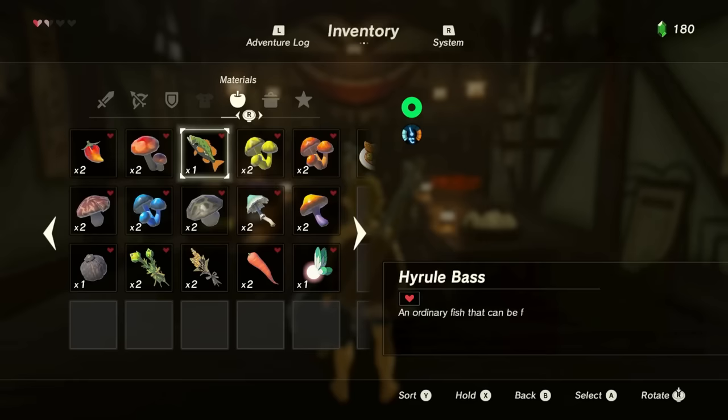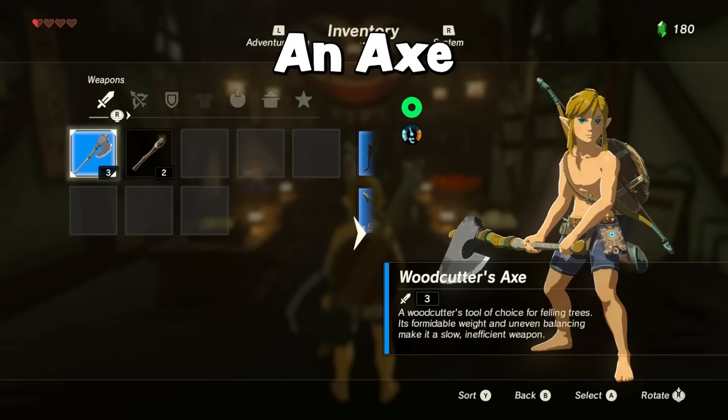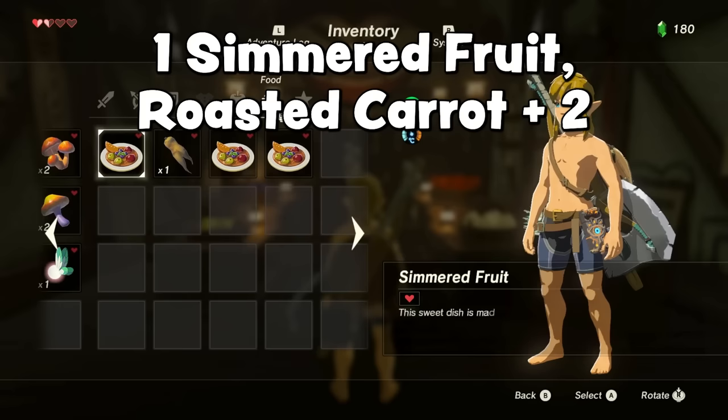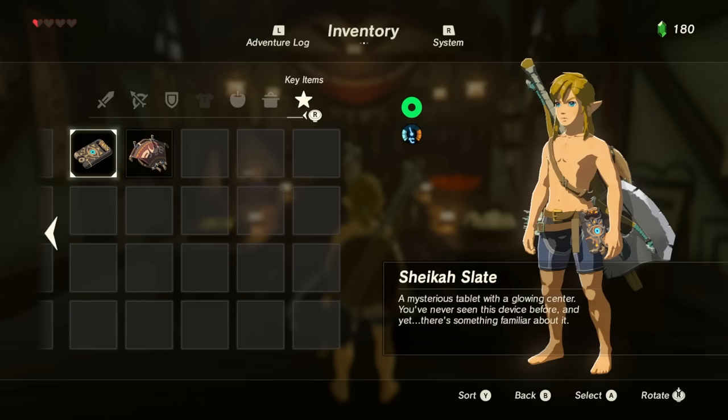That's the entire setup. Your inventory should look something like this. The important things are that you have: an axe, a torch, a bow, normal arrows, ancient arrows, a pot lid or some other shield, 12 different materials with two of each, one check item, a Hyrule Bass and a fairy, one simmered fruit, a roasted Endura Carrot, two more simmered fruits, the Sheikah Slate, and the Paraglider. As long as you have these things you're ready to start the glitch. If you have anything extra, just drop it, eat it, or whatever you need to do to get rid of it.